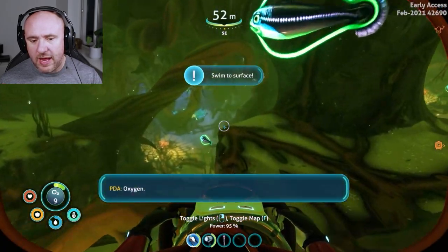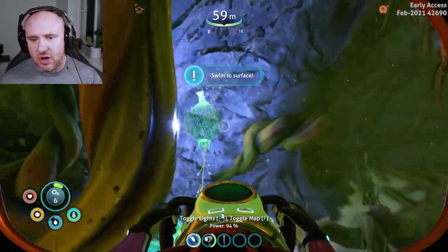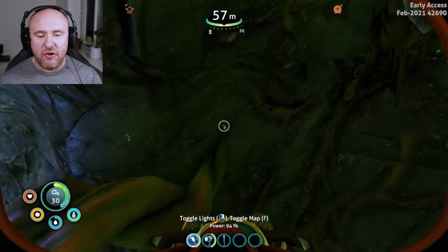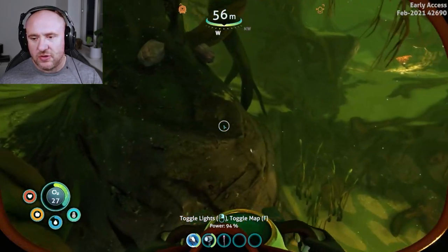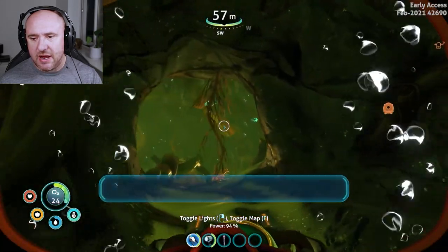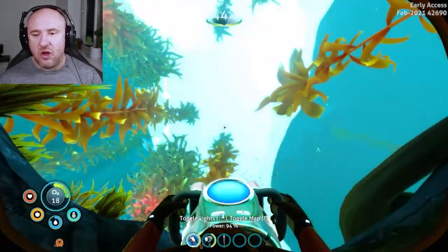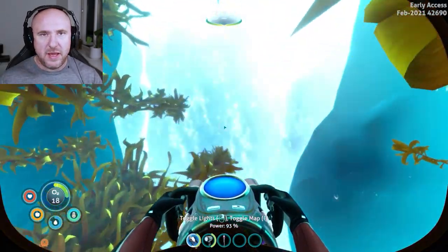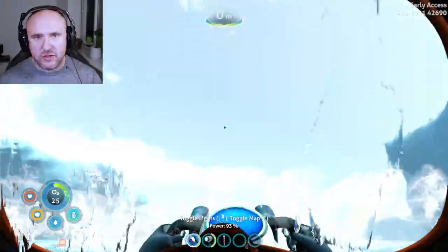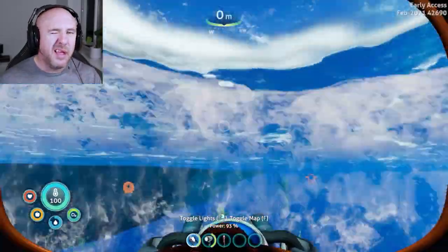If you're running out of oxygen you can either swim to the surface or use the oxygen plants around. Do be careful — there are crash fish here too. There's another silver, another titanium. You can easily get lost in this cave network, so be careful, keep going back for oxygen, and be wary of those crash fish. Remember to like, subscribe and comment. Bye for now!